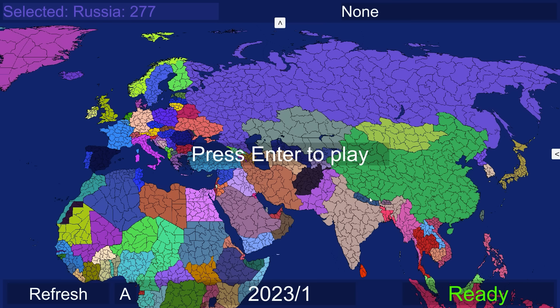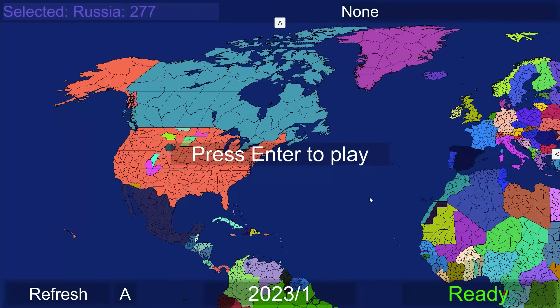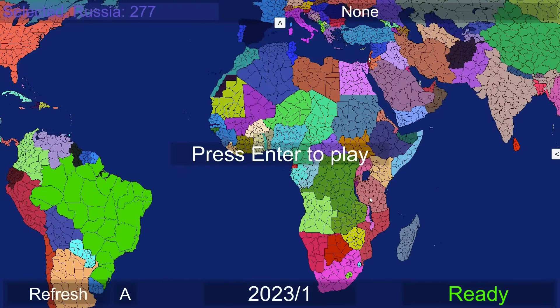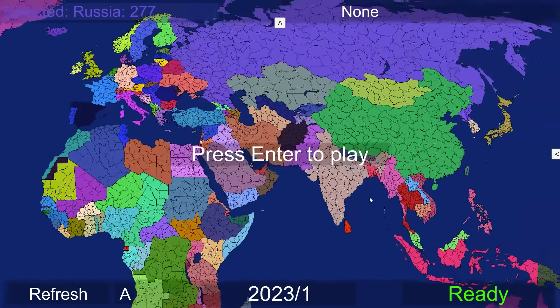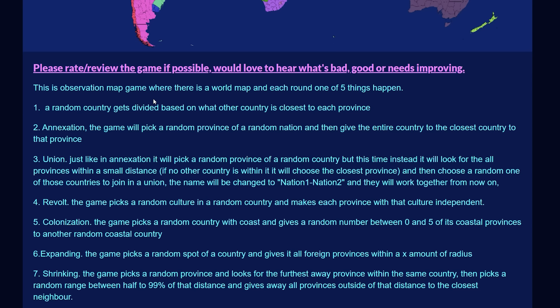I think I have finally found it. We have a world map here with all the countries, and every time I hit enter, something like an annexation is going to take place, a colony will take place, sometimes even a union forms up. This game is called Earth Royale by Lizzie. You can find it on itch.io. With the newest update, there are actually seven possible events that can take place.